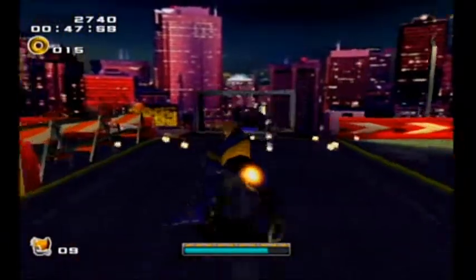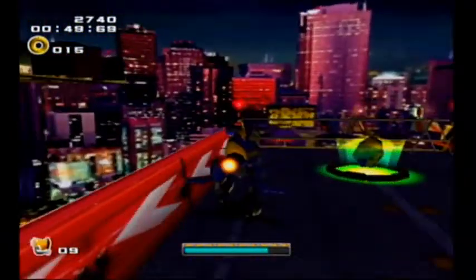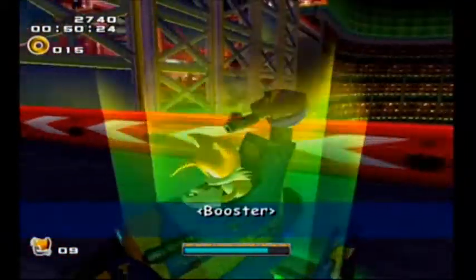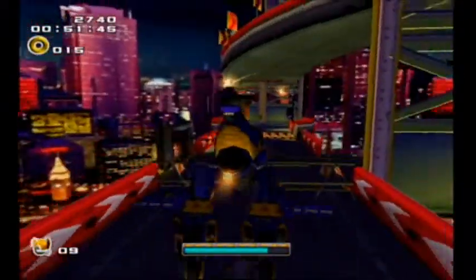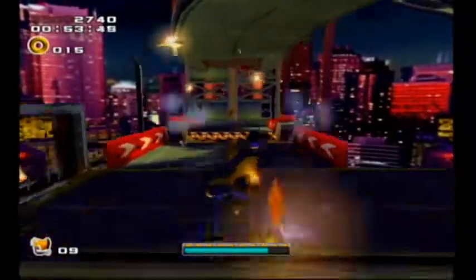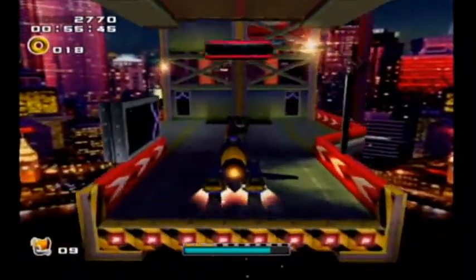It's about time we scout out our first power-up as Tails. If we go this way, we get the booster! This allows you to hover when you hold down the A button during a jump. This is really going to help us out because Tails has a pretty atrocious jump.